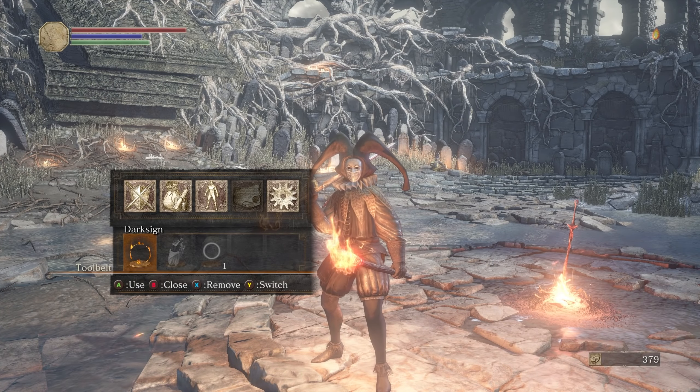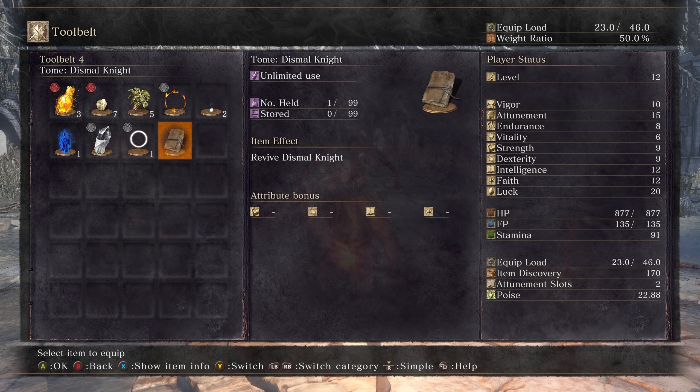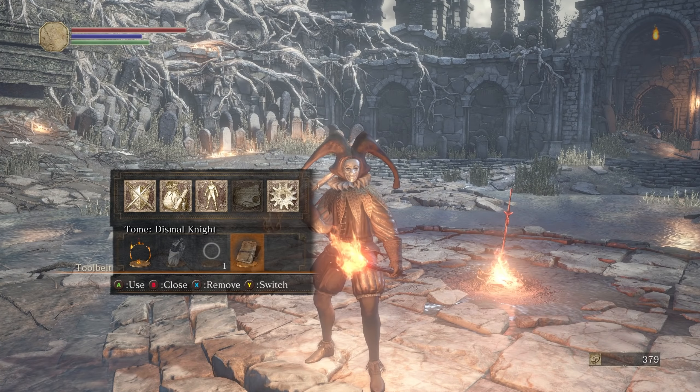Let's see what covenant we're currently in — we are in the Servant of the Rat, so we can get rat tails. But I'm wondering: can we get a rat tail by killing the Dismal Knight? I want to try it. Let's put the revival item on the toolbar — forgot about the Dark Souls toolbar, it's pretty cool.